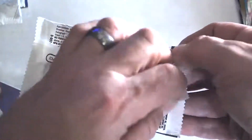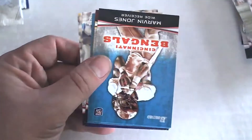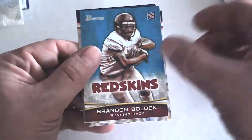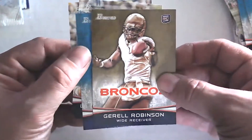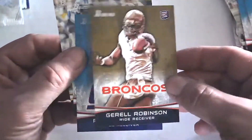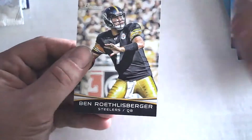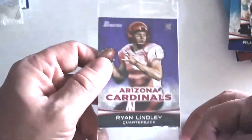Next one — we've got Alex Smith, Michael Bush, Marvin Jones rookie card, Brandon Bolden rookie card, Jerald Robinson rookie card — that one's numbered gold compared to the other ones — Reuben Randall, LeGarrette Blount, and Ben Roethlisberger. All right, in our special insert pack we're going to take a look at this one.